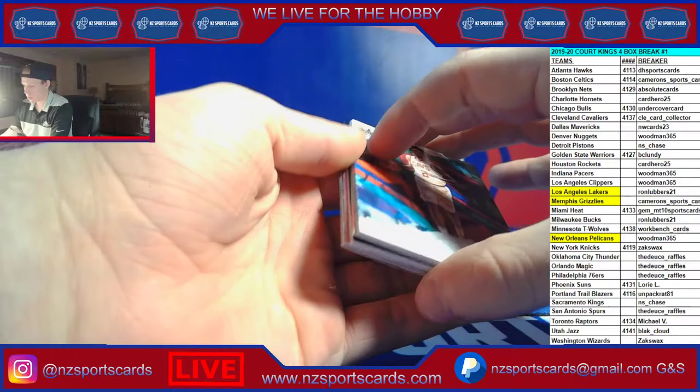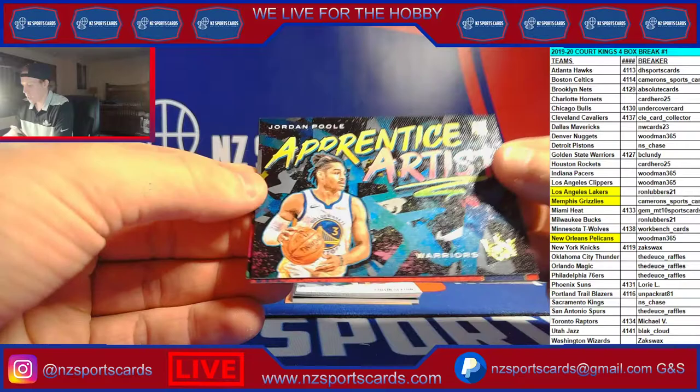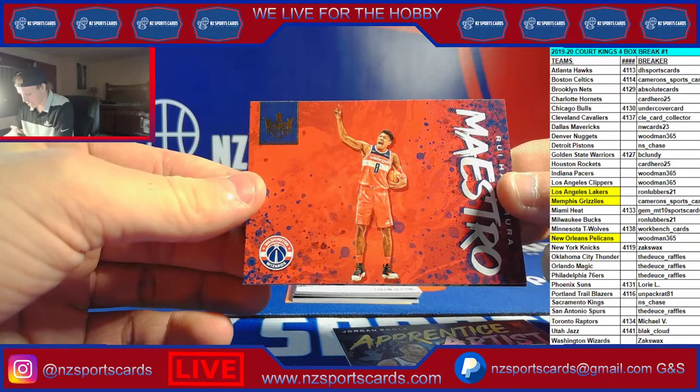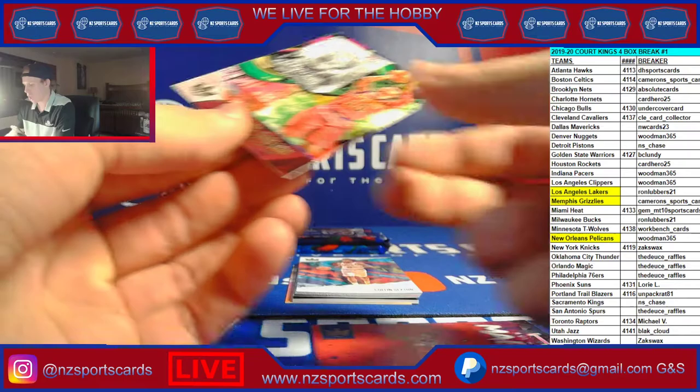Darius Garland level two on the back. I got it down now — apprentice artist Jordan Pool. Maestro Ruey — there we go! That one's slick, that's a sick looking shot of Ruey, that's sweet. That one's going out to Zach, and a Darius Garland level two for the Cavs.